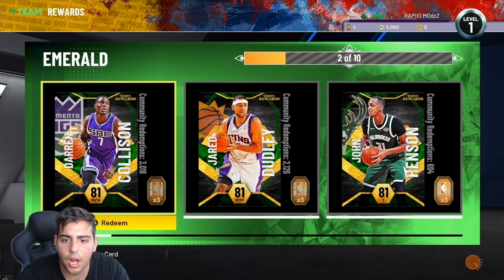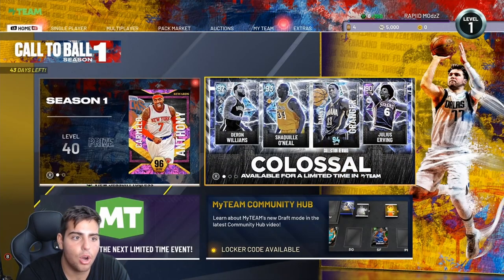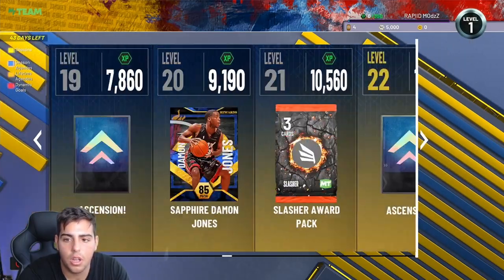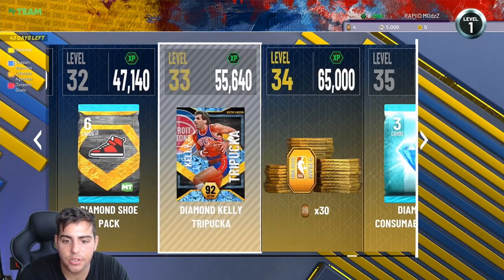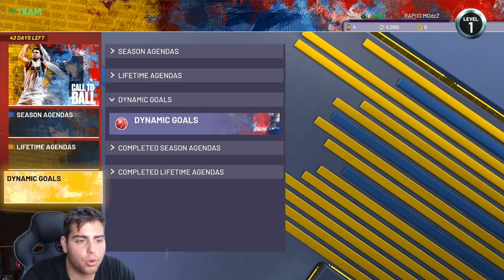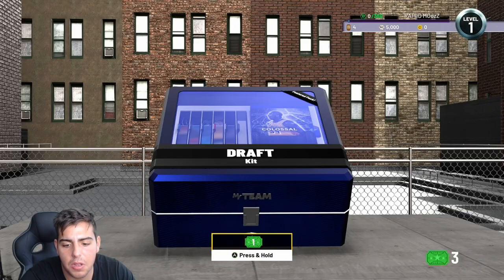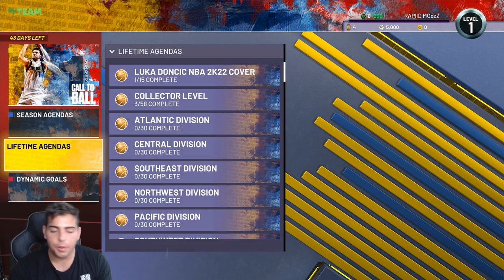Let me know who you guys think I should pick up. Personally I'm just aiming at Giannis — no one really has any MT right now. Agendas are what you guys are going to want to grind. I'm definitely going to get Melo this season — he's going to be a must. Vin Baker isn't for me, but I like Kelly Tripucka, he's definitely going to be able to shoot well. Before I end this video I want to know what you guys think. I'm actually going to make a video about the draft after this, so that's literally it. Hope you guys enjoyed — have a good one, peace.